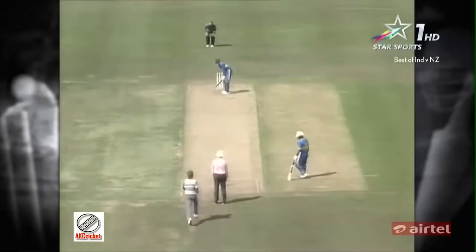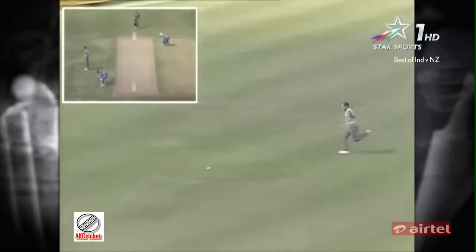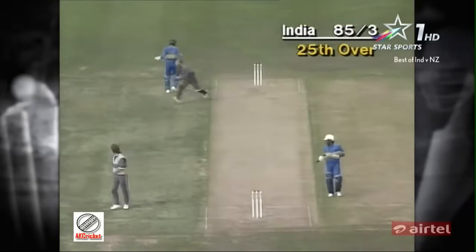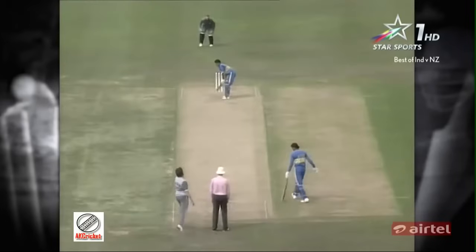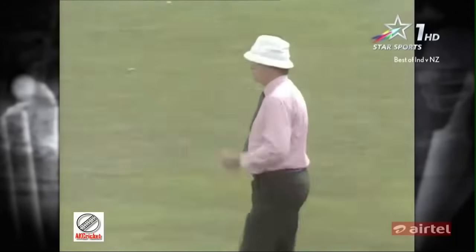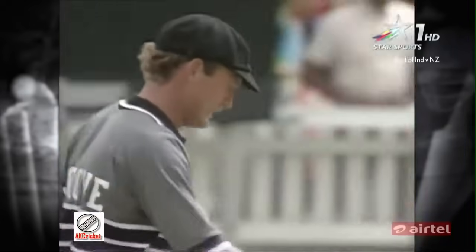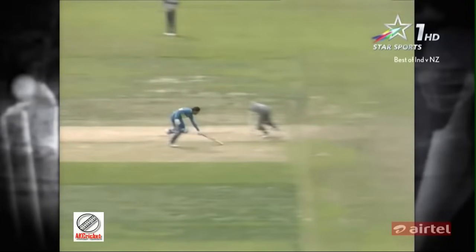Azharuddin on seven, facing Morrison. It's past great batsmen in the covers — the outfield is quick, but so is Gavin Larson. Two for the Indian captain, takes him to nine. Crowe tries at the stumps, but Azharuddin is home. Here's Jeff Crowe — good solid direct hit. Crowe moving quickly in from short cover, but Azharuddin very quick out of the blocks at the non-striker's end. No room for error there.